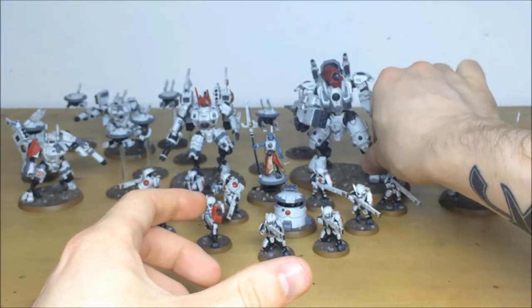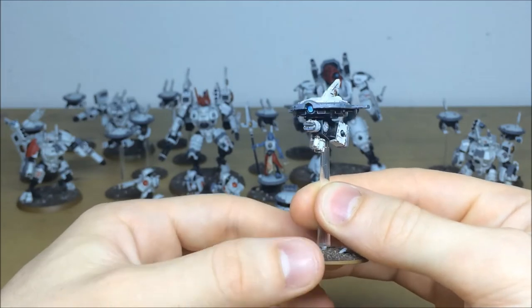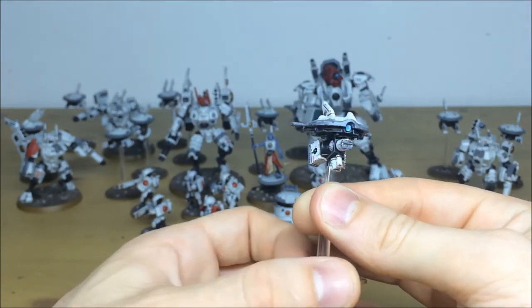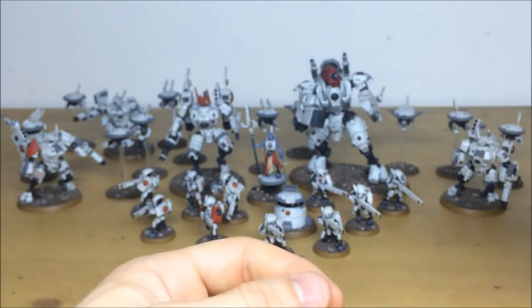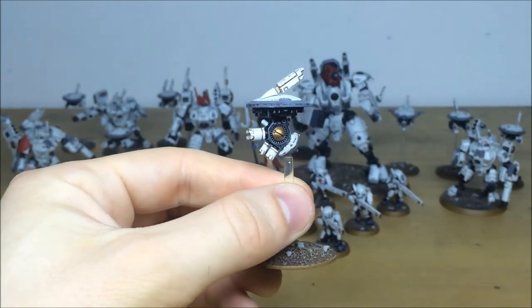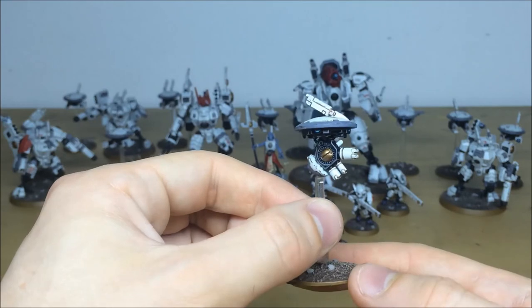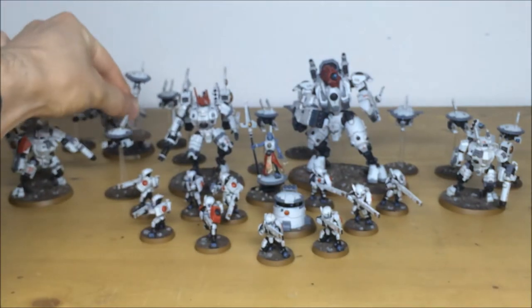Before we wrap up, here are a few of the interesting little drones in this force. One of the drones that comes with the Ghost Keel has a big lens at the front, all picked out with a point of light source, and the same chipping and attention to detail throughout all the armored areas. Every lens is picked out across all the multiple viewing areas of the drone. There's one specific drone that's a little different from the rest, and the same detail work runs right from the drones all the way through to the HQs and characters — a very high standard finish on this Tau force.